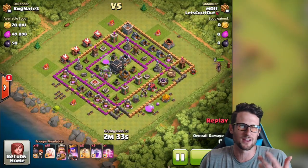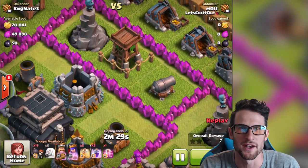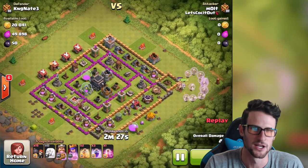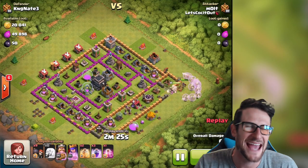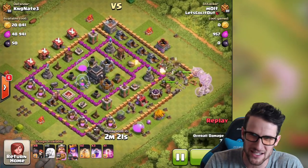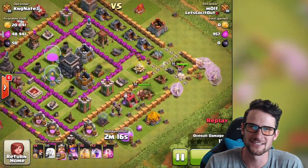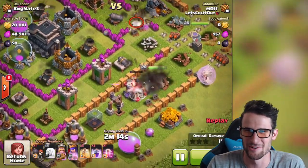Here's the last one guys. Apparently Town Hall 9s just like to rush. Look — these wizard towers are level one. Level one wizard towers — what are you doing, KNG Nate Three? He rushed and he spent a lot of gold on his walls too; he could have used that on other stuff if he was just gonna rush anyways. You can see our wall breakers heading in and doing work.